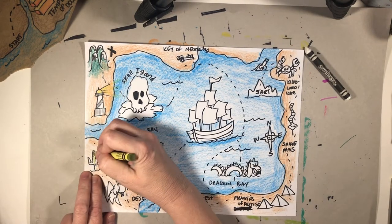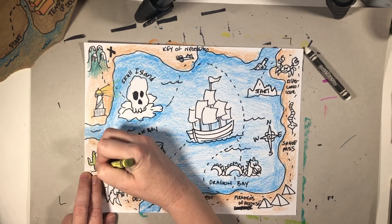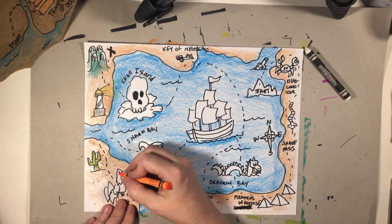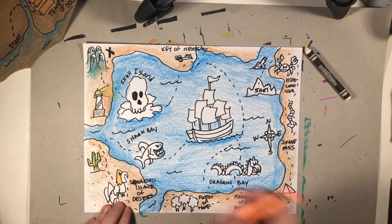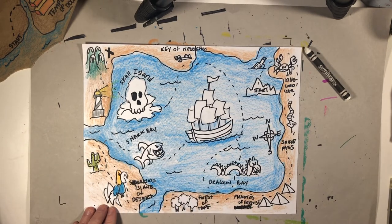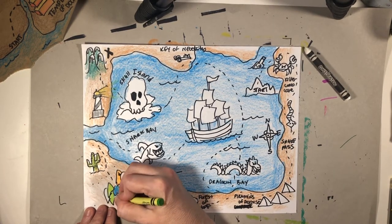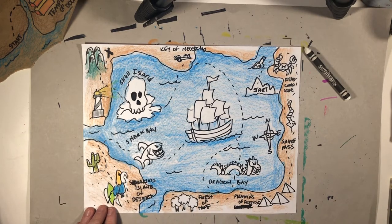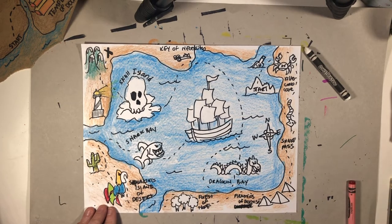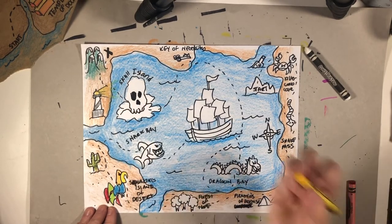I can use different shades of different colors. I'm going to use a different color green for that. This guy is going to be pretty bright — he's going to have an orange head, a blue body, and different color green feathers with red. And I need to do his beak too, so his beak is going to be yellow.